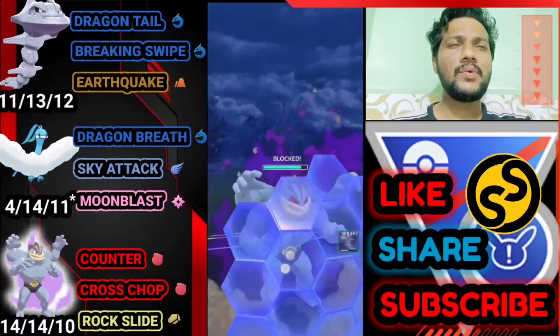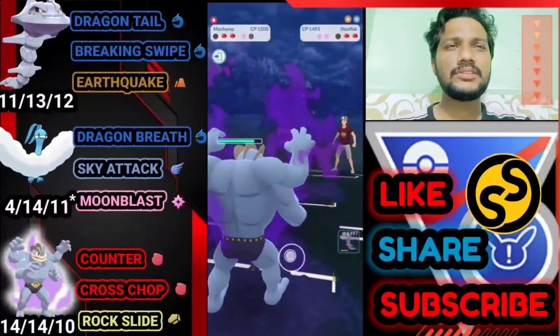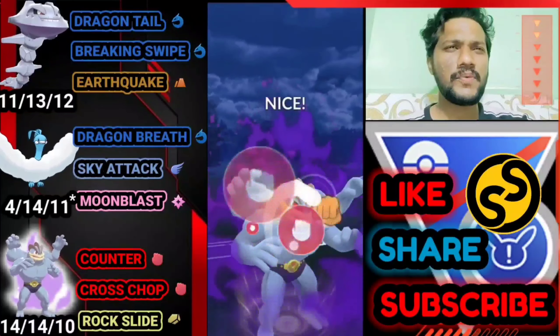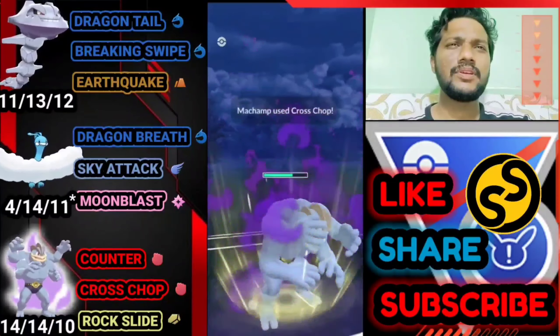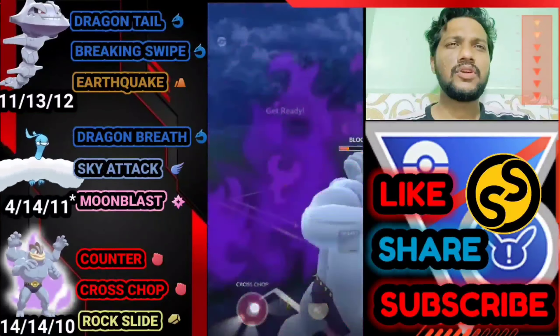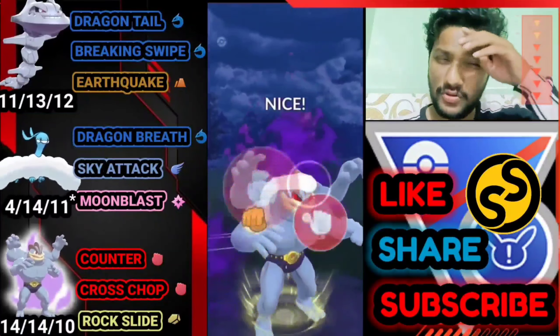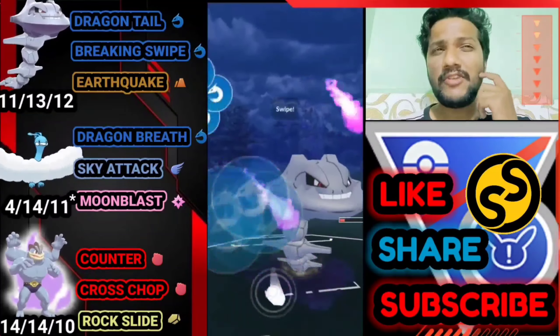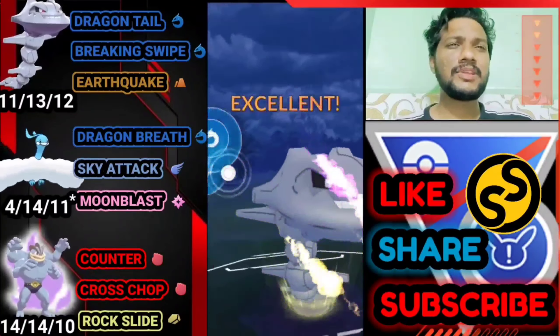I'm going to shield here — I didn't know what his third Pokemon was. He brings out Langton again. Let's go for Cross Chop and he uses his shield — that's what I thought. Let's go for another one and he uses his second shield too. The opponent used both shields, so he must have something weaker against Shadow Machamp.